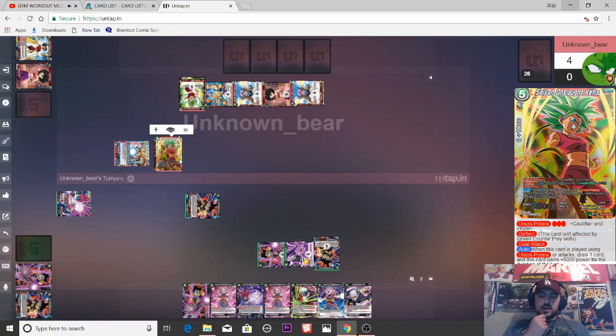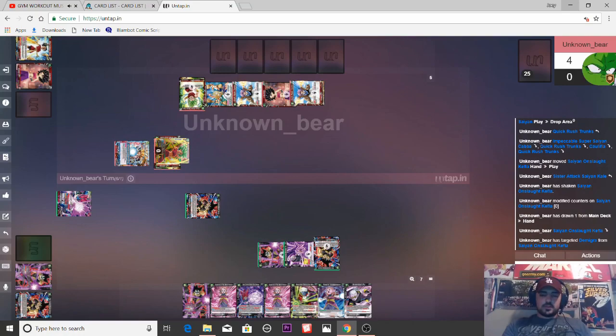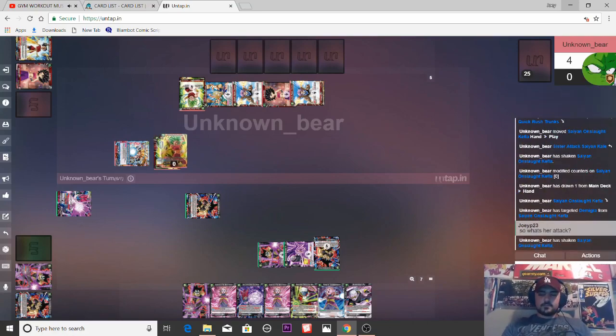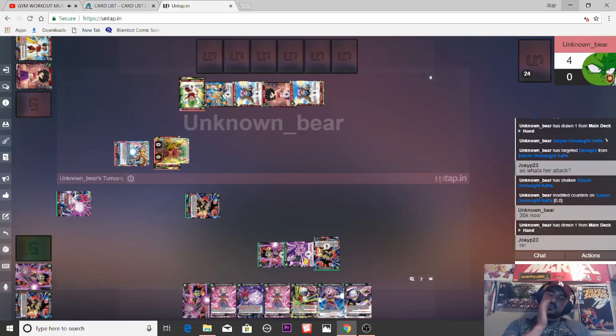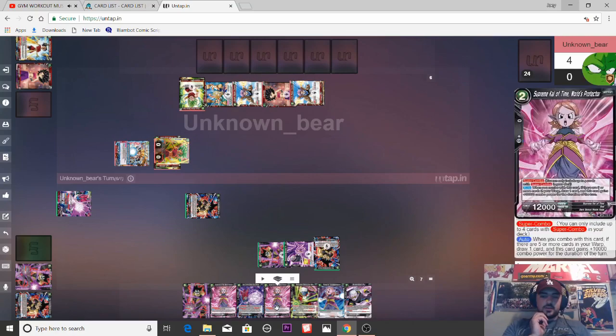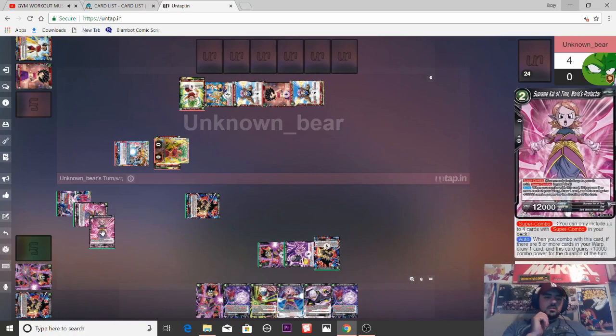Wow — this card! Is he about to draw three? When this card is played using Utara or attacks, draw one card and it gains plus 10k. So what's her attack? I believe it's plus 10k. Wow, that's really big. He's about to get a lot of cards off of that — that's really unfortunate. 35k. Let's do it. Super combo draw card. Super combo draw card. And a 5k. Man, that really sucks that he just replenished his whole hand off that.